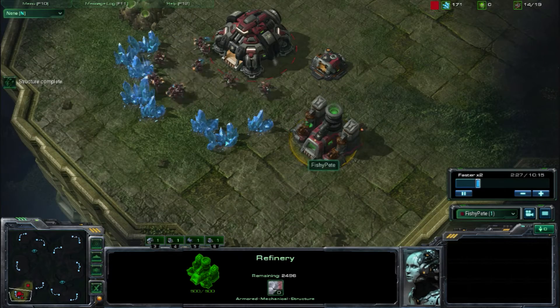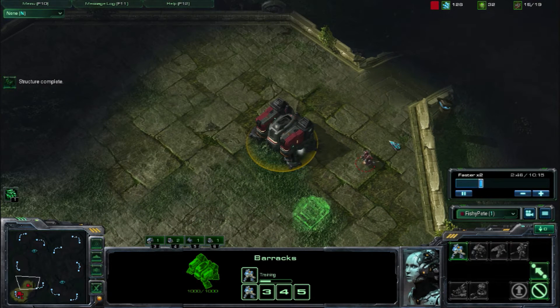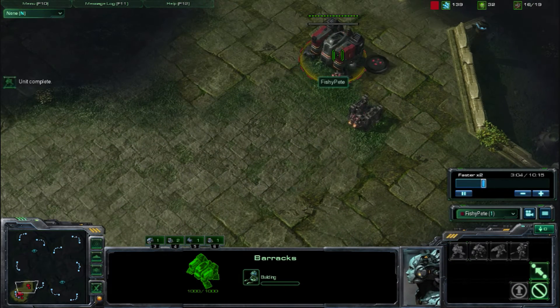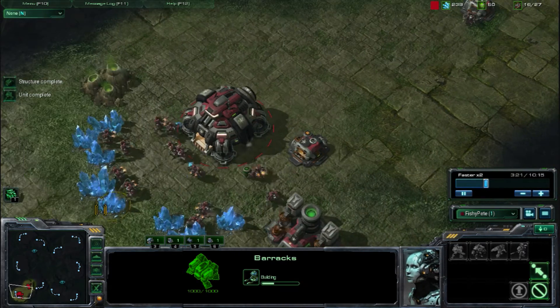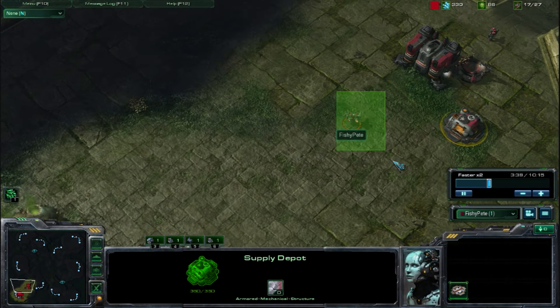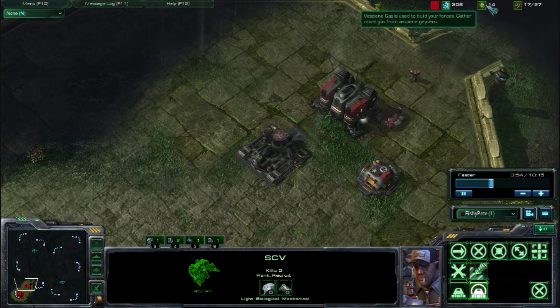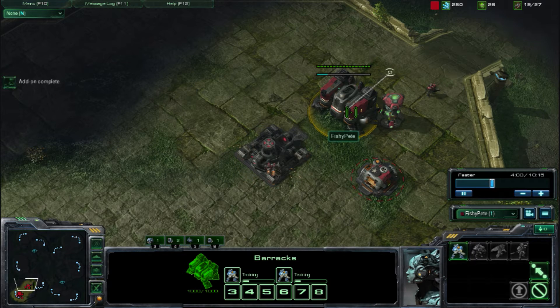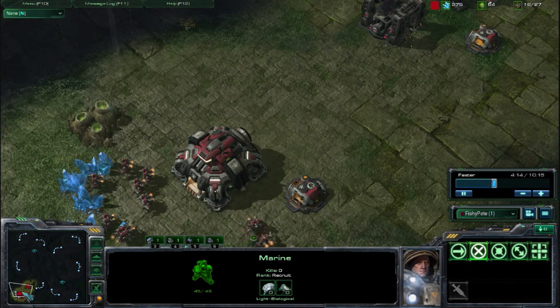Right when you build that barracks, you want to get the refinery going and get two more SCVs in it immediately. I accidentally made too many Marines right here — I need to cancel that second one and get the reactor going. You want a reactor so you can push out Hellions as fast as you can. I was going to send this SCV back to the mineral line but I figured I'll have 100 gas soon enough to build my factory. You should be able to build four Marines in the time it takes to build your factory, which gives you a pretty good force to counter anything your opponent can throw at you.